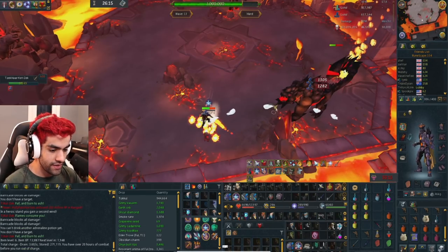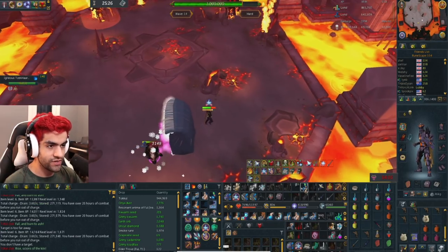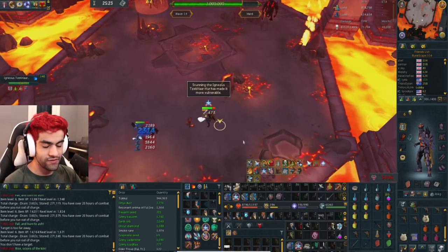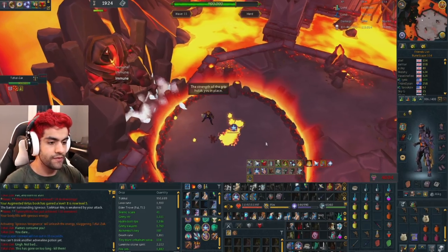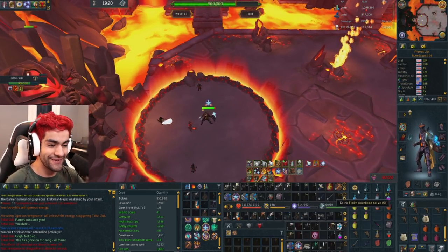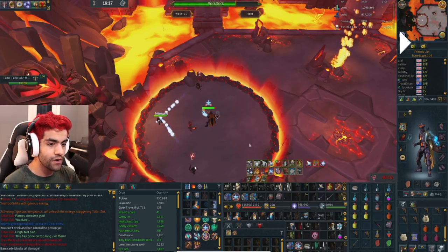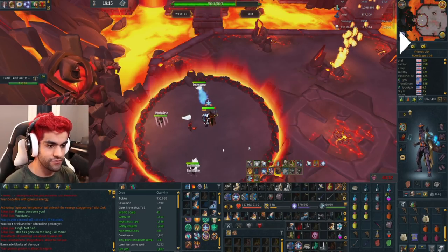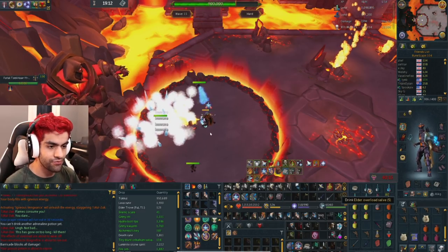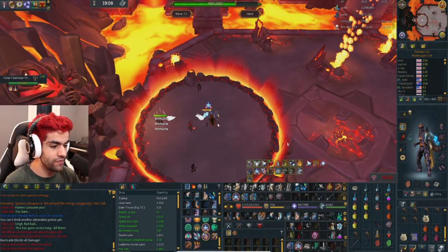Wave fourteen is the exact same challenge wave you've seen about four times by now, so we'll skip through it. For a flawless run, use the barricade button — it's by far the easiest way. The first mob in the middle attacks with typeless damage, so you need resonance or disruption shield to take no damage from it. The other two are typed — a range attack and a magic attack. If you use devotion and prayer flick correctly it will still count for flawless, but you do have to nullify the damage. Simply hitting the prayer flick by itself is not enough for a flawless run. You can use disruption shield to block the last typeless hit.